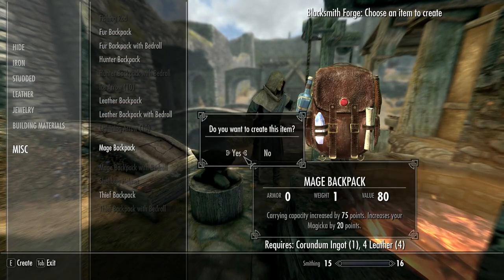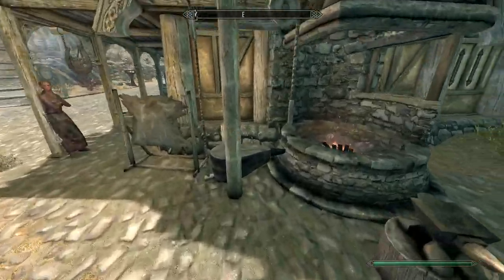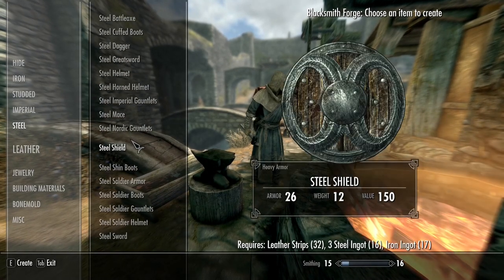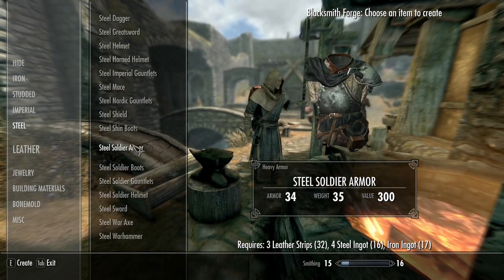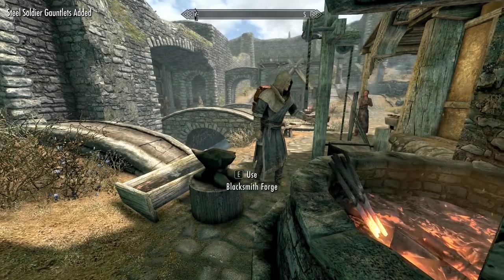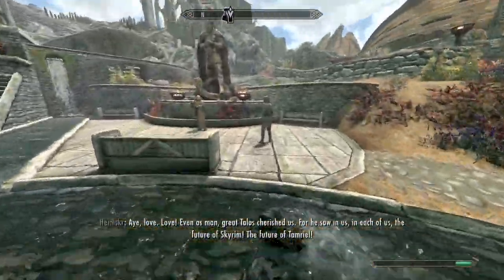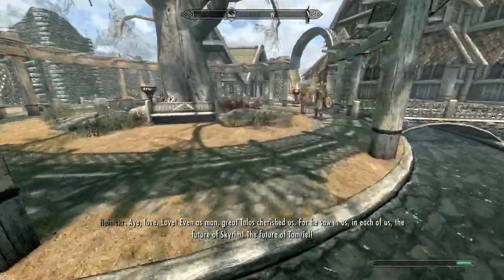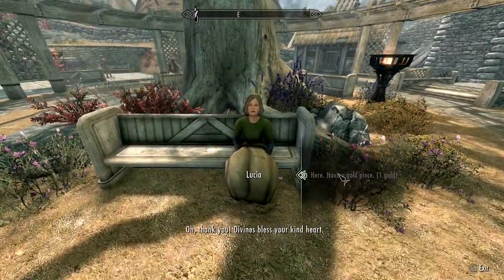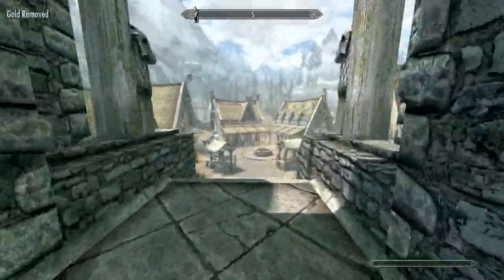Use a perk point in Steel Smithing to make steel armor if you want, though you really only need the gauntlets and boots since the Jarl should give you a heavy armor chest piece if your heavy armor is higher than light armor. Don't worry too much about making armor — it's not necessary. Find the beggar in the market or near the big tree during daytime. The little girl in the green dress also counts as a beggar — give her a coin.